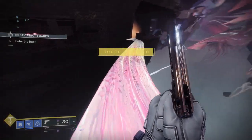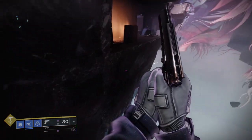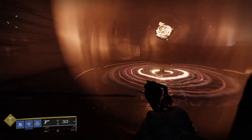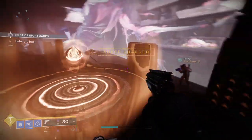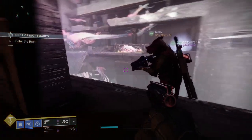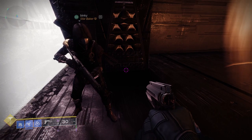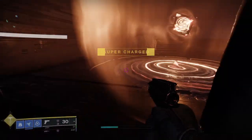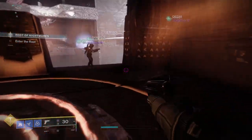Today we're looking at the new exotic helmet hunters got this season — the Kurtarachnus Facade. We'll look at what it does first, then how it looks, then shaders, and I have quite a selection for you. After that I'll give you my example set. Since this is a new exotic I only made one set, which is what I usually do with new exotics.